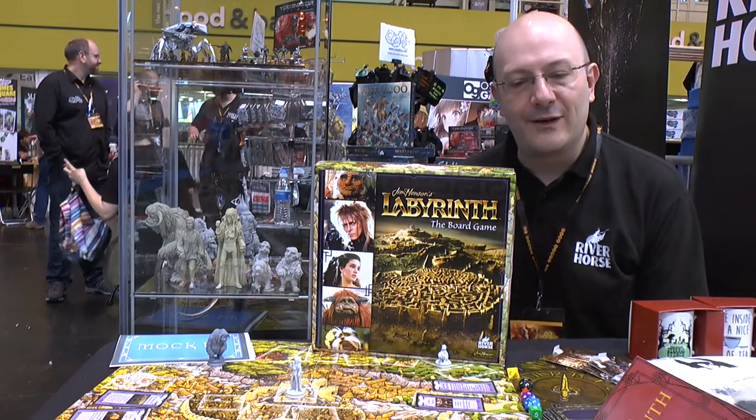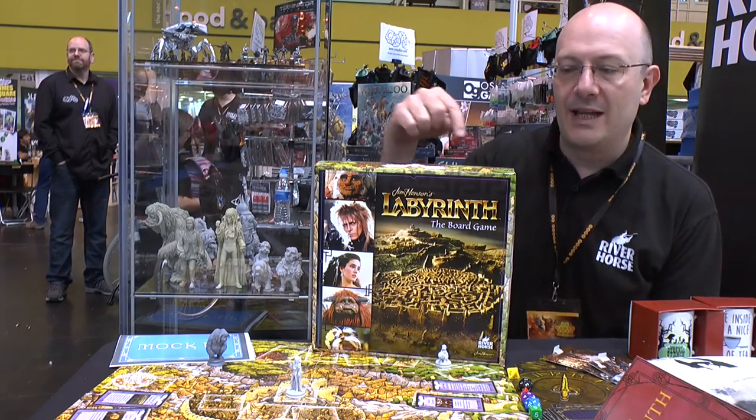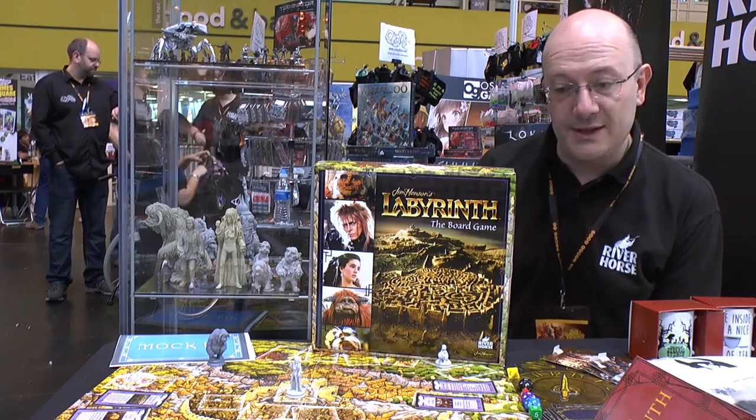It's a cooperative board game. As you can see, the four main characters — Ludo, Serah, Hoggo, and Sadidimus — basically adventuring the first part of the game around the Labyrinth, trying to find the entrance to Goblin City.